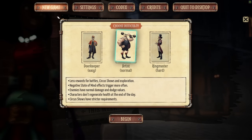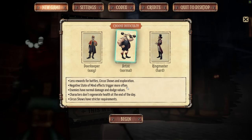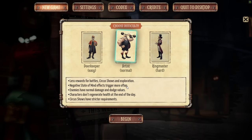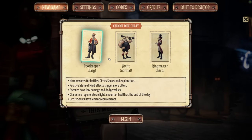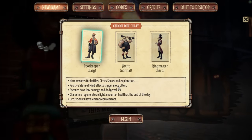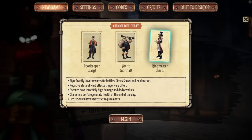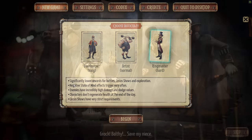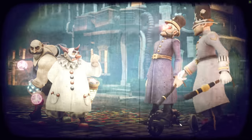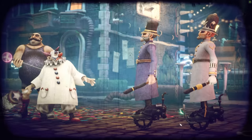There are three difficulty modes available: pretty much the standard easy, normal, and hard. These affect the normal stuff you'd see in any game, but also positive and negative effects on your characters based on a mechanic called devotion. On easy, the negative stuff doesn't really proc, but on hard, the negative stuff pops up more often. So you've got some options, but I would tell you just across the board, it's a bit easier than Darkest Dungeon.